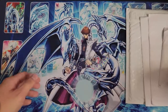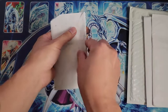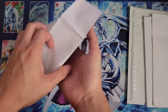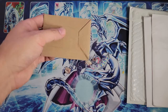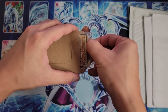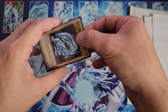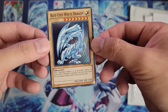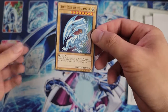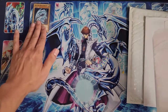Beginning with our first package — we'll put these all to the side so we can have Kaiba right here in the video. The first card is a Blue Eyes White Dragon. This is a super rare out of Duelist Pack Kaiba. It's the original artwork, and it fits in very well with the playmat we have.